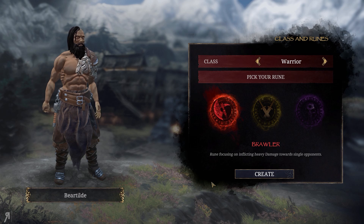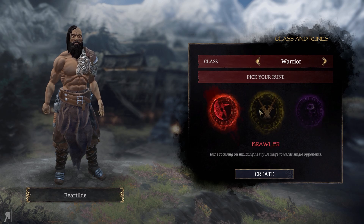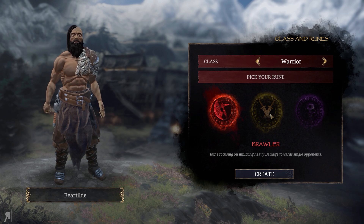One of the most standout features in Conquest mode compared to the campaign in early access is that you can pick different runes. This class is currently coming soon, but it determines how you play, which is really cool. You have Brawler, Guardian, and Berserker. We've seen the Brawler in the campaign videos, and I went over a number of the different runes in the previous Conquest episode — there's a link in the description for that.